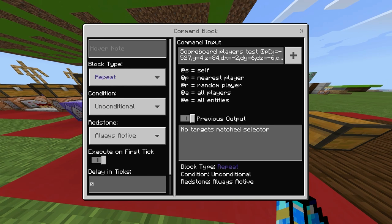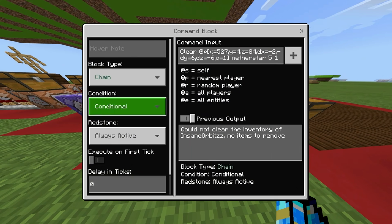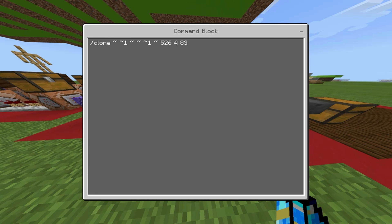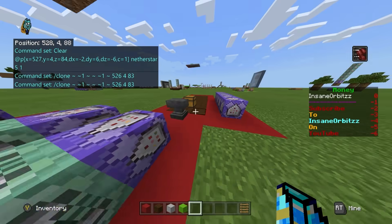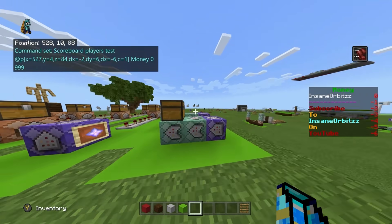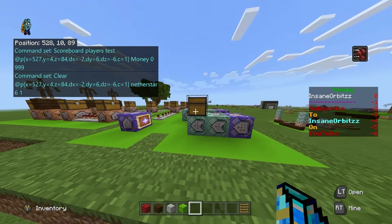Now for when they don't have enough money: there's a repeat unconditional always-active command with scoreboard players test @p money 0 499. Basic costs 500, so this tests if they have between 0 and 499. If true, a chain conditional always-active command clears the never star with data value 5 — which is the Basic never star — and then clones the original chest back over it. For Normal, it tests money 0 to 999 and clears never star data value 6, since Normal costs 1000, and similarly clones the starter chest back.